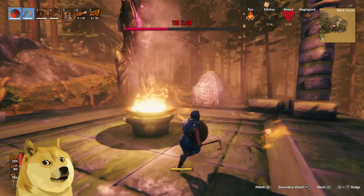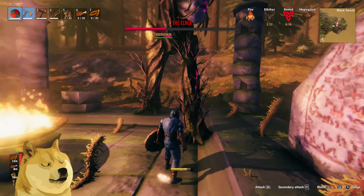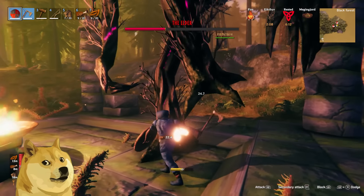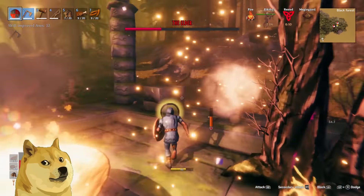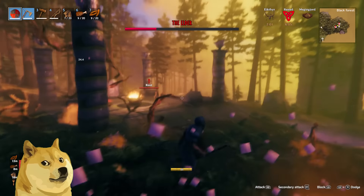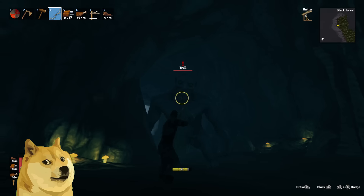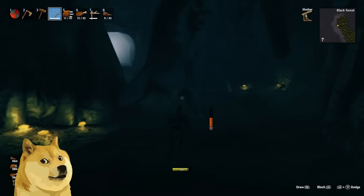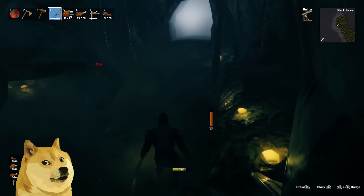I won't sugarcoat this, but at times the combat can be pretty janky. I know this is a survival game so combat isn't the top priority, and to be fair they've done a good job with the roll dodging, the parrying, the blocking, and the running away. But for whatever reason the hitboxes just seem to be a bit off, and it can make combat at times seem very frustrating.